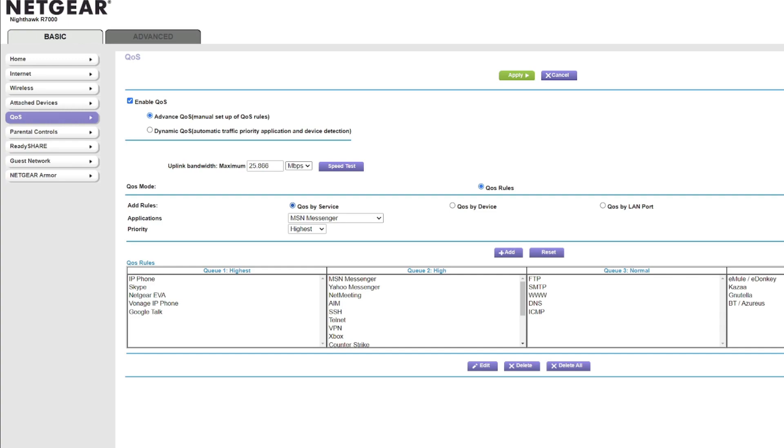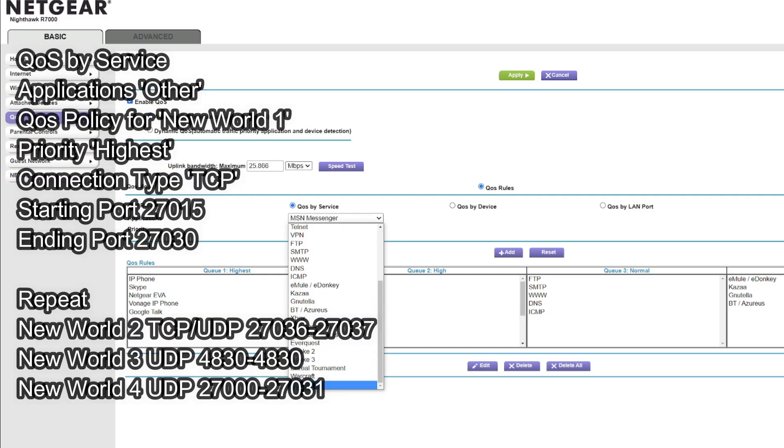It will take a few minutes, just be patient. Since I already did this, it's not going to reset for me. After your router resets, go back under QoS to change all the settings. There are QoS rules by service, device, or LAN — we are going to be covering service and device.